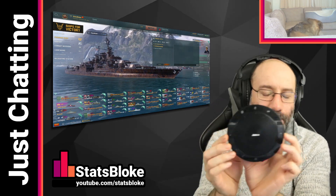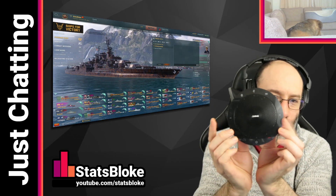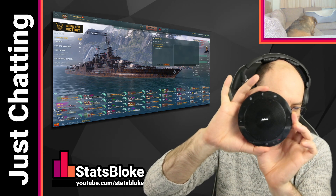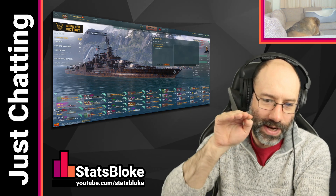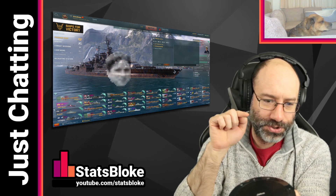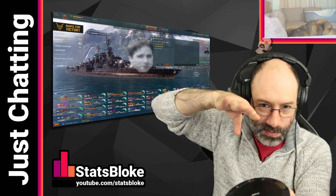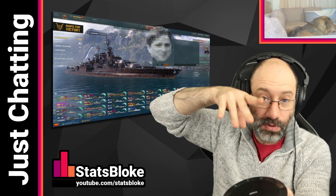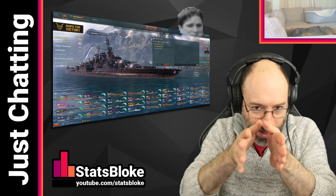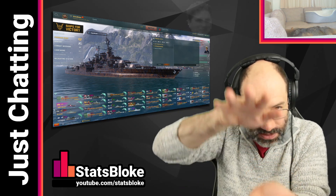Imagine this is your dispersion ellipse. Your dispersion is made up of two figures: your horizontal dispersion, which is this dimension, and then your vertical dispersion, which is this dimension. So when you shoot your guns, your shells have RNG dispersion that goes up and down, which is your vertical dispersion, and left and right. The shells will spread out randomly this way and this way.